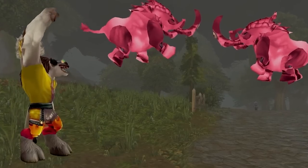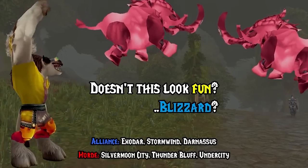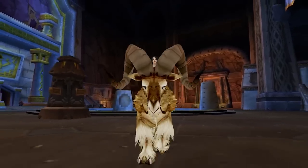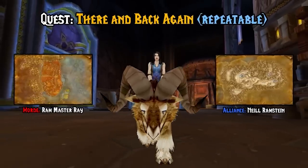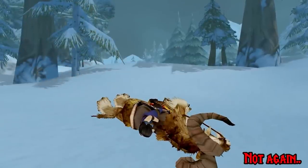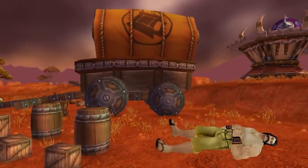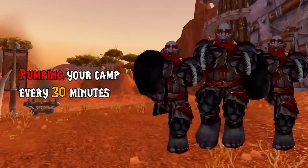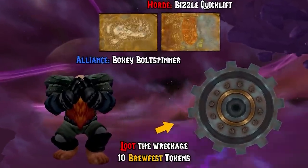In a pretend world where the event works, we'd all get smashed together and joyously head to the major capital city entrances, where we'd head straight to the beer gardens and zap Elex to our heart's content. Instead, let's do There and Back Again, which is our classic keg delivery quest starting from Neil Rampstein or Ram Master Ray. Just make sure to take a good route and run over those apple barrels or your ram might disappear again. Another repeatable quest is This One Time When I Was Drunk, which gives 10 easy tokens. Every 30 minutes there'll be an invasion of dark iron dwarves at the camp — once the invasion is over, just loot the wreckage on the ground and turn it in to Boxy or Bizzle.